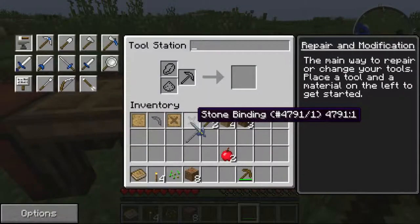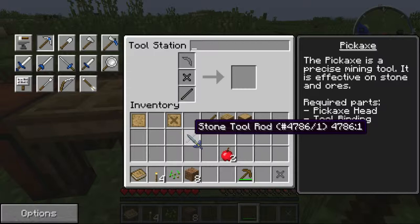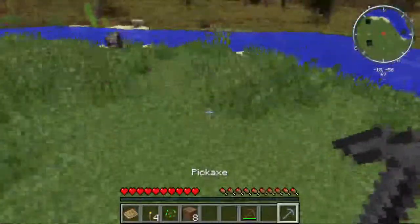One of these, one of those, and one of these. Over here — pickaxe, that piece, that piece, and that piece. Yay, we now have a stone pickaxe!